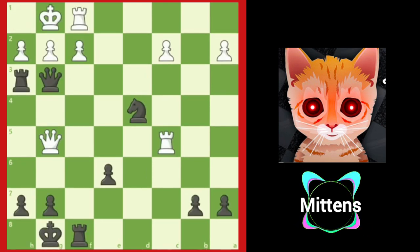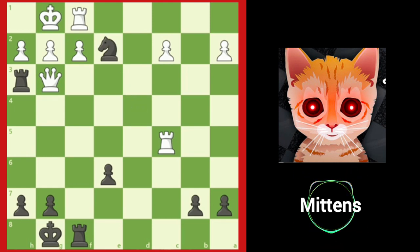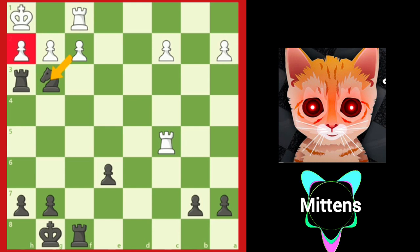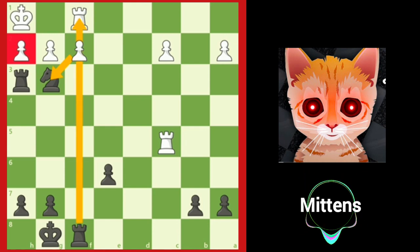White's only way to prevent immediate checkmate is with queen takes g3. Black can enter the endgame up a piece after knight e2 check, forking the king and queen and forcing king to h1. After knight takes g3 check, the knight captures the queen, and neither pawn can capture the knight — the h pawn is pinned, and if the f pawn captures, black can capture white's rook and deliver checkmate.